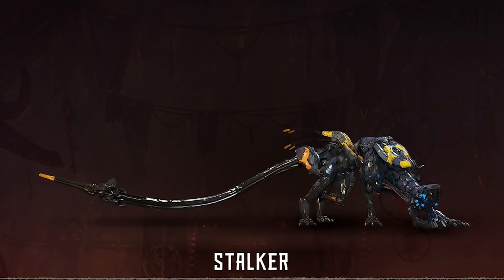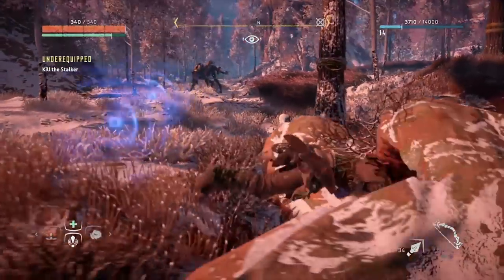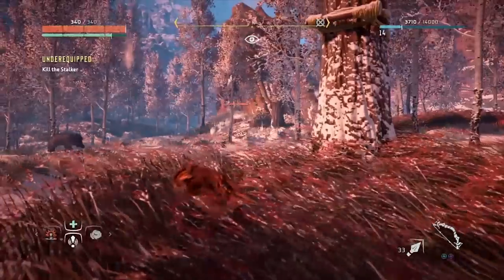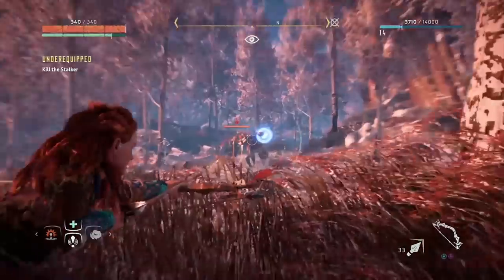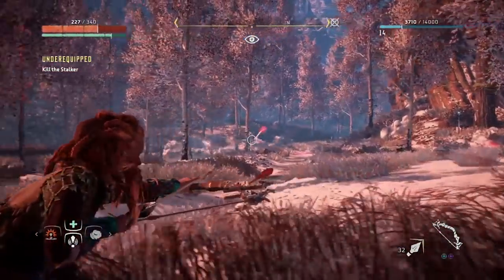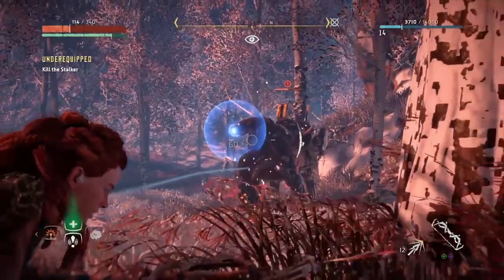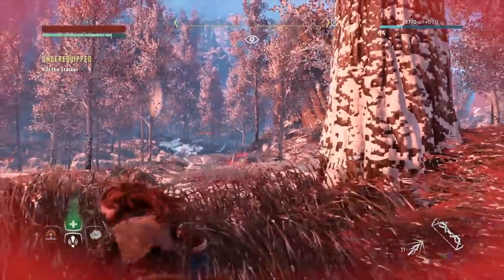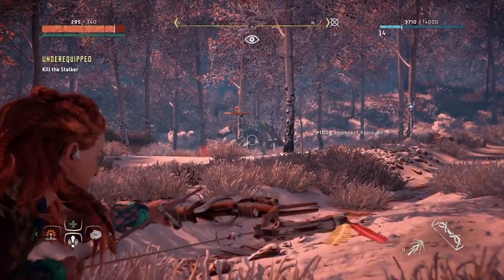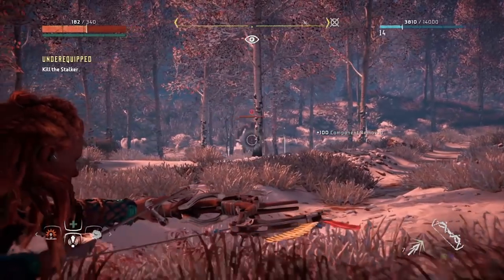Stalker: Not nearly as creepy as their human counterparts, Stalkers are ambushing machines. They can literally turn invisible. Watch for the telltale water-like sheen in the bushes, and fire off a couple of tearblast arrows to disable their invisibility. These critters move fast, so while you're busy rolling and putting some distance between you and them, aim for their yellow section in their haunches to cause the most damage. They throw themselves sideways when they leap, so don't stop moving just because they've landed. They also spew out mines, so keep an eye on the ground for any red beams of light whilst you're running around.